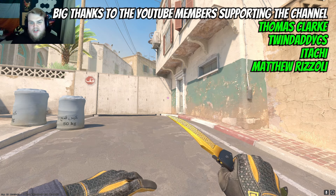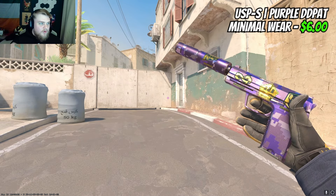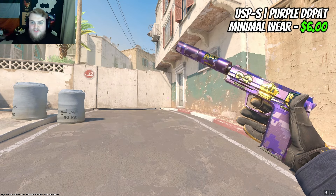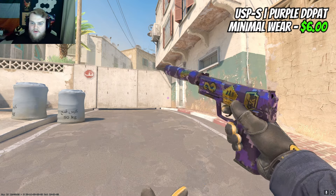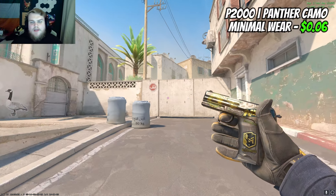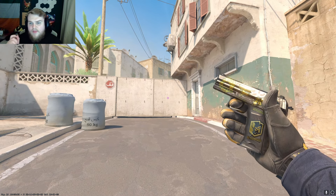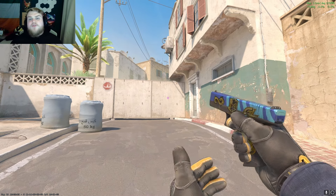For my USP, I'm going to go for the purple DD pad — you can pick this up for six dollars in minimal wear and it will look pretty damn clean. For the P2000, it's going to be the Panther Camo in minimal wear for six cents. You guys know I absolutely love this skin.